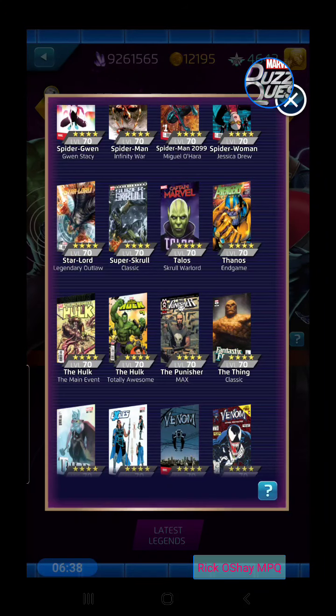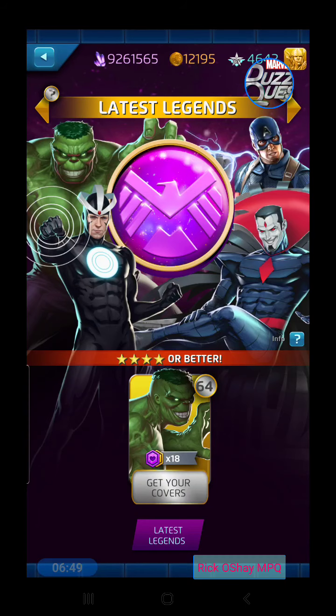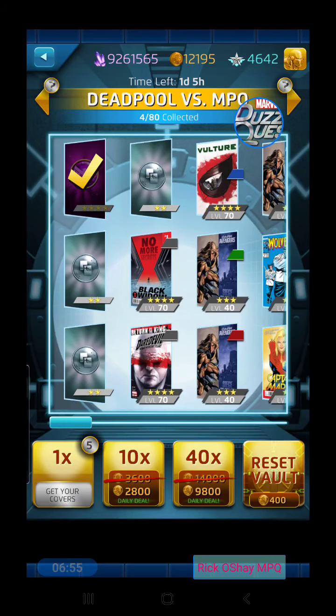If you need to set Super Scroll as a target hero for earning shards as you make draws, you can do that now — he wasn't able to be selected before. In my next video we're going to do a PvE run-through in the Deadpool vs. MPQ event. It's the final stage in that, so I thought it'd be a good time to record it.